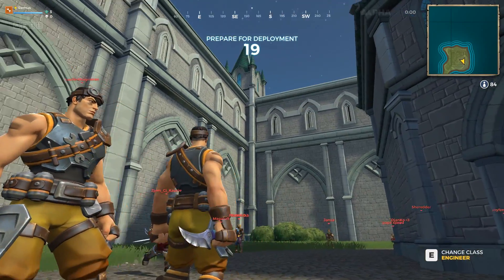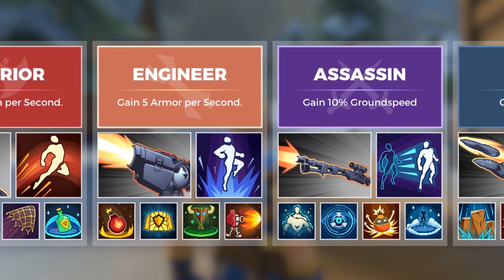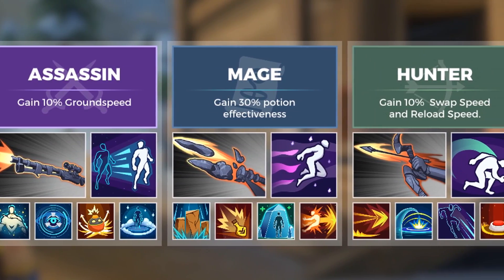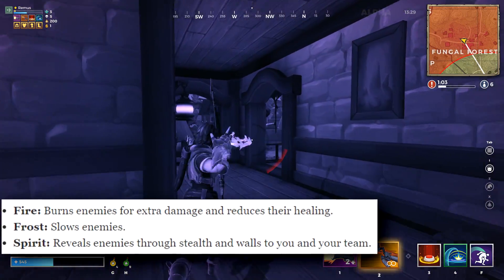When you join a match you get into one of the loading islands and you pick a class. There are currently 5 classes, each with 5 unique abilities, a passive, and a legendary class weapon that you can craft. Those crafted class weapons can also become elemental, giving bonus stats — they can become fire, frost, or spirit.